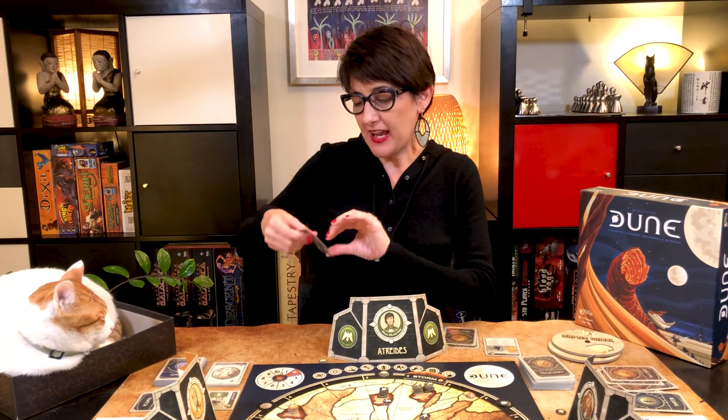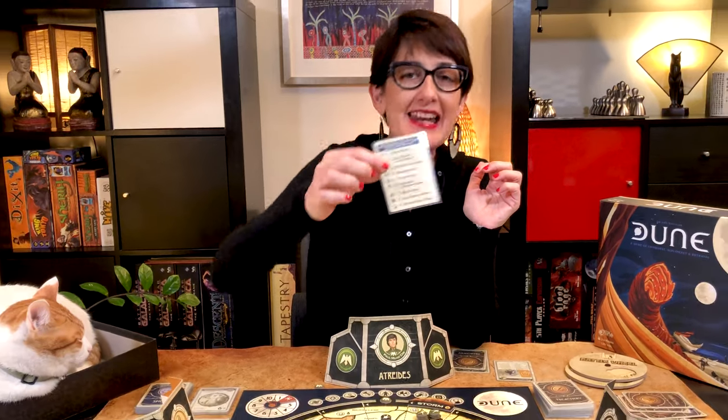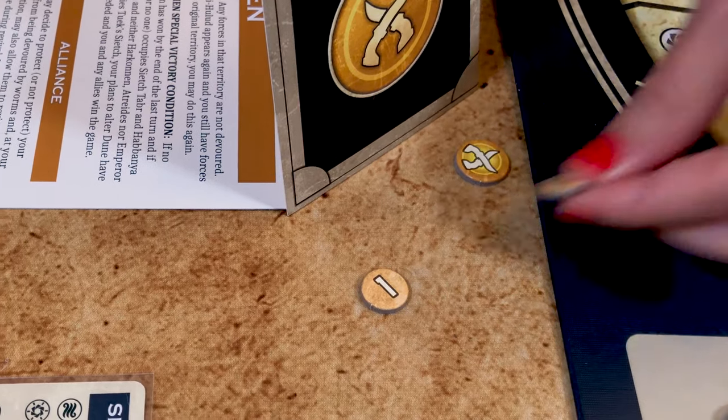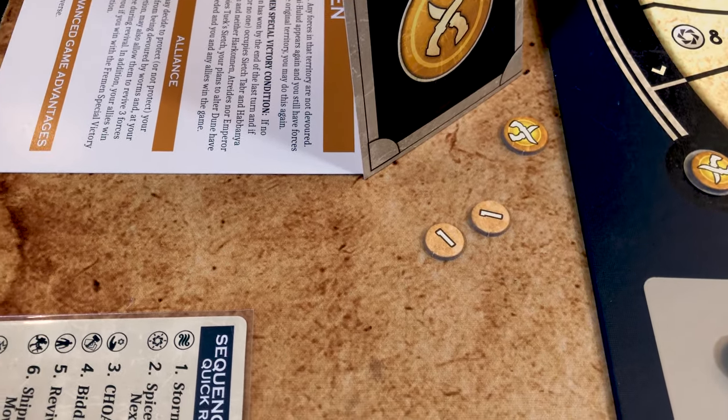The third phase is the CHOAM charity phase. Any player with less than two spice will receive charity — those players receive enough spice to bring their total to two by calling out CHOAM charity.